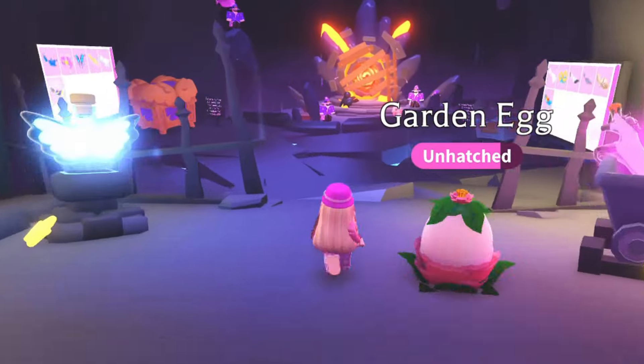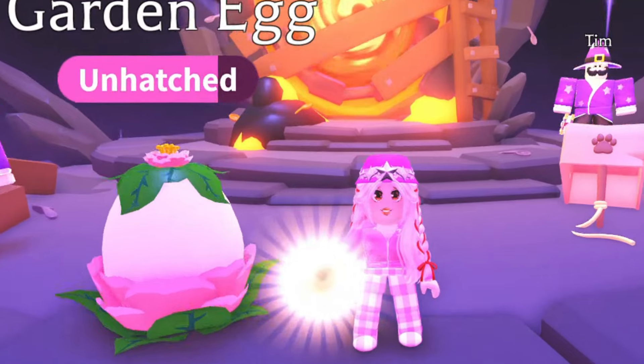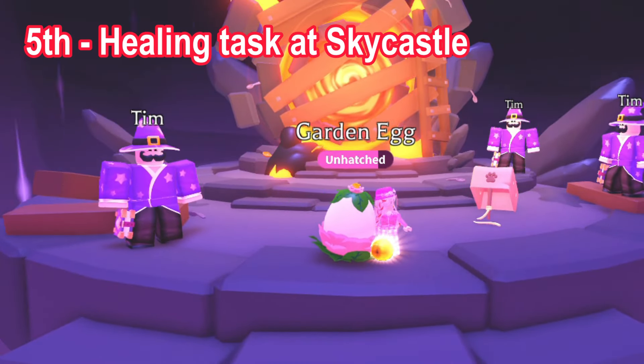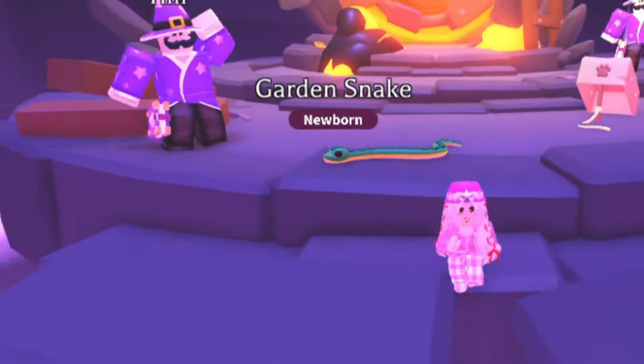Perhaps I should give the sky castle a try — they sell many different types of potions here. Let's see if my garden egg will hatch something special in this unique location. It's the hospital task involving feeding the golden apple. Oh my god, it's the fifth green garden snake in a row again.